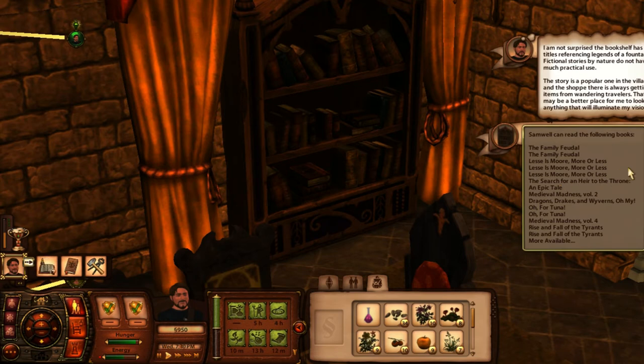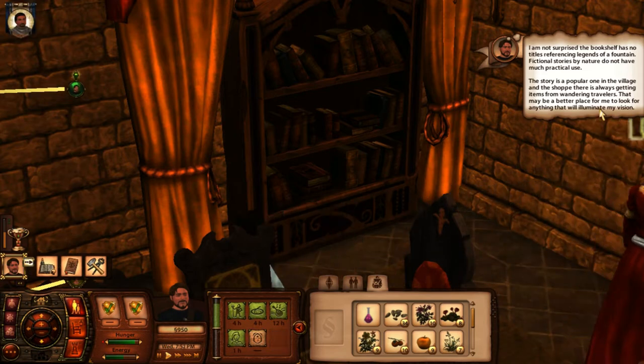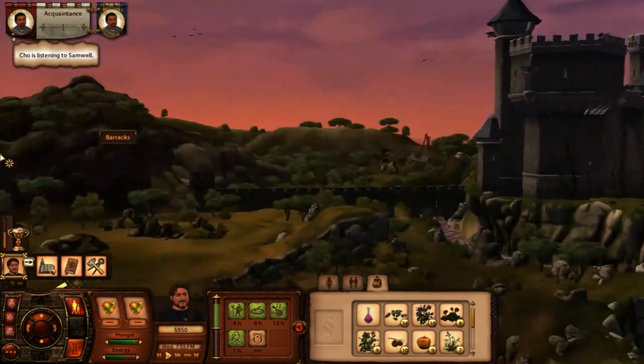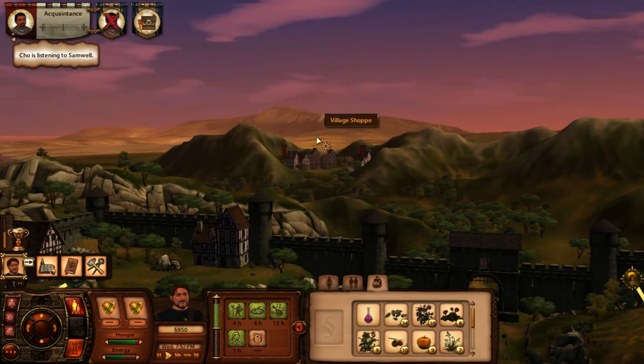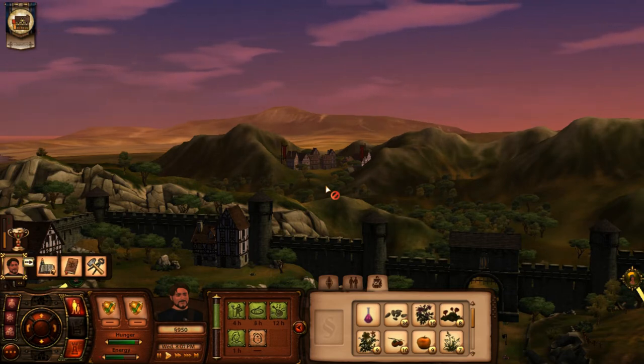Let's browse. Oh wow, there's a lot of books in here. As far as the bookshelf has no tales referencing legends of a fountain — fictional stories by nature do not have much practical use. The story is a popular one in the village and the shop there is always getting items from wandering travelers. That may be a better place for me to look for anything that will illuminate my vision.